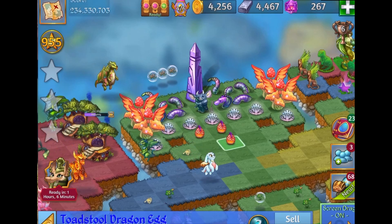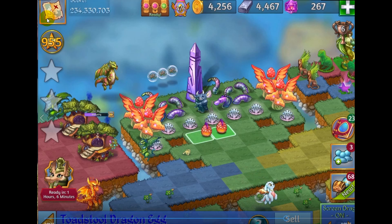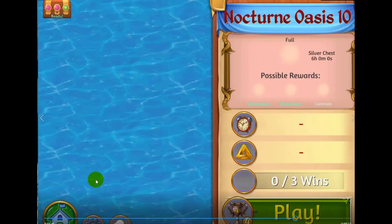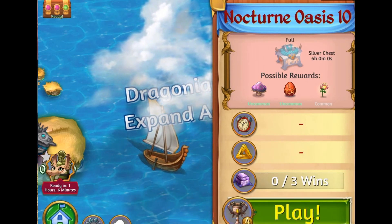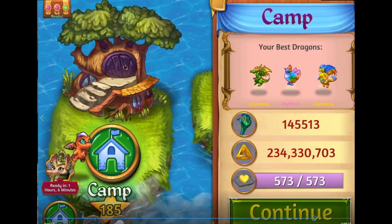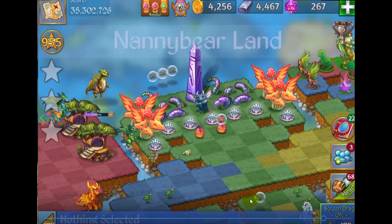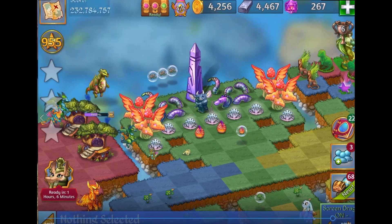We will bubble one of these eggs. I'm holding my finger on it, moving it as if it wants to merge, then I hit the world map button and take both hands off the screen. I tap the home button in the bottom left corner, tap continue on the camp label, and there's my egg bubbled. It's that easy — I hope that helps!